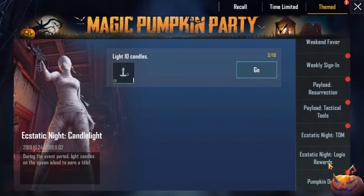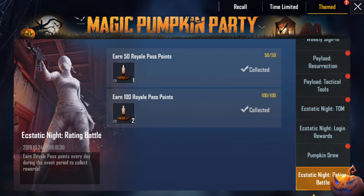In this section, we have not placed any details. In this section, we have 3 candles. We collect Royal Pass points — 50 Royal Pass points, then 100 Royal Pass points. We collect 3 candles and complete the Royal Pass. We also collect Royal Pass points from higher answers.